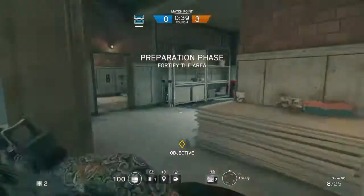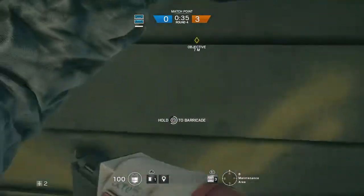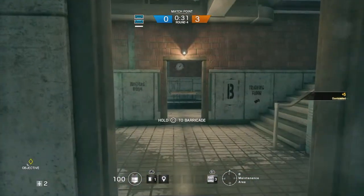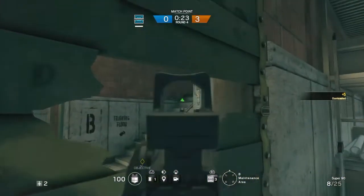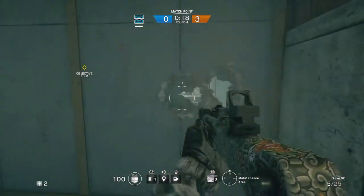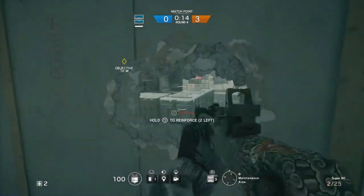The first one is in Hereford Base and it's called the Maintenance Room. It's down in the basement, right adjacent to where the bomb is usually located. I like to board up this window, punch that hole out, board up this window and punch this hole out as well. It gives me great line of sight straight ahead, off to the left, or on the right coming down the stairwell. I typically punch some holes in this drywall as well to give me line of sight into that room, along with that door that we already boarded up.